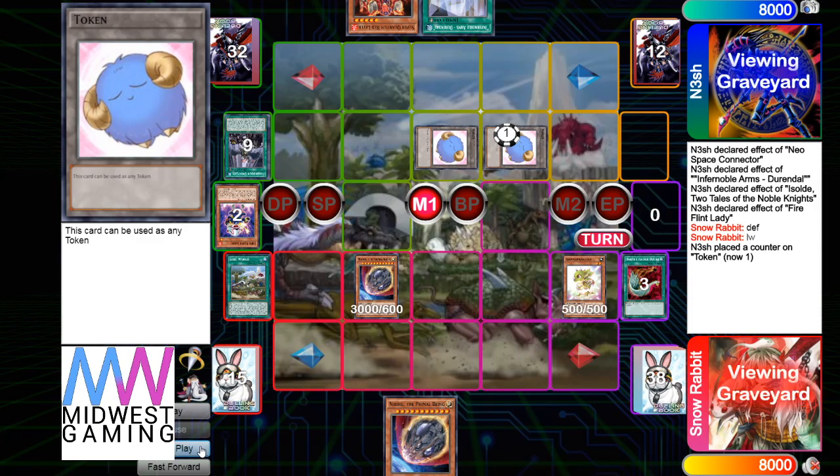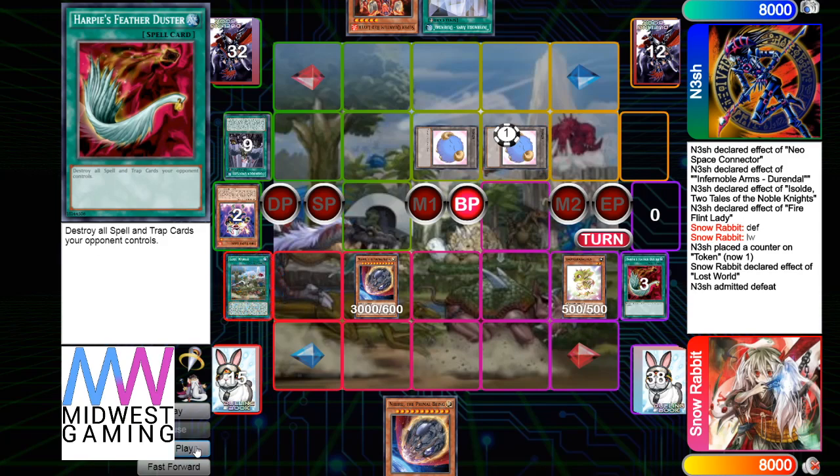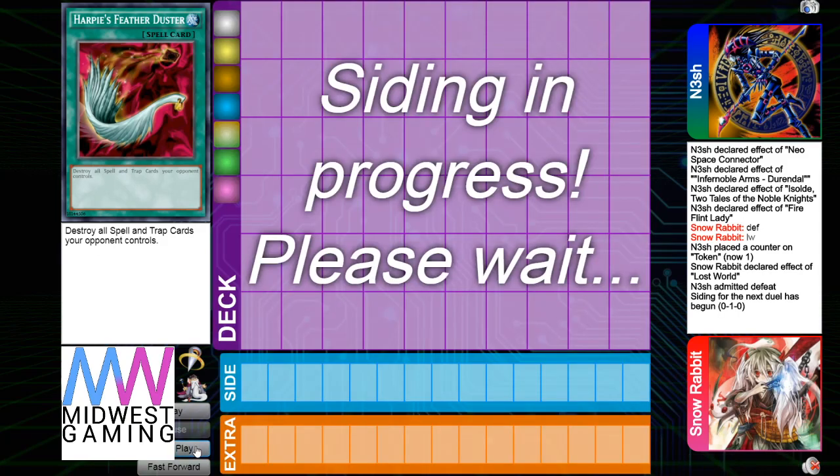Over a token in battle phase, attack the token — he's going to destroy Baby from deck. That's just going to admit defeat because he would destroy Baby, summon OV, and then he'd be way too far ahead. He'd be able to set up Dolka and Conductor easily, and that's going to be enough to stop his opponent.